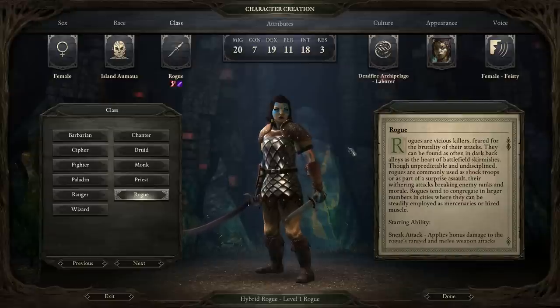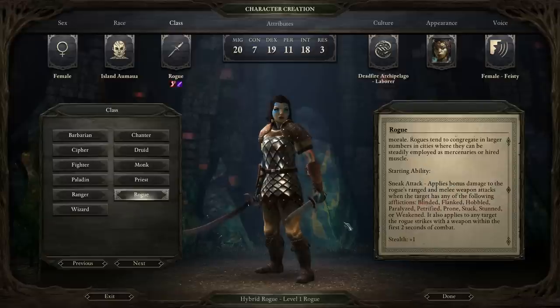Rogues are in the same basic class group as Rangers and Cyphers. They're a heavy hitter type of class that specifically only targets one opponent at a time. I would call them the Boss Killer class, as they start with a really amazing starting ability, the Sneak Attack, and they can get a variety of other abilities and talents later on that cause extra amounts of damage — so much that they can take opponents down incredibly quickly once they're very leveled up.